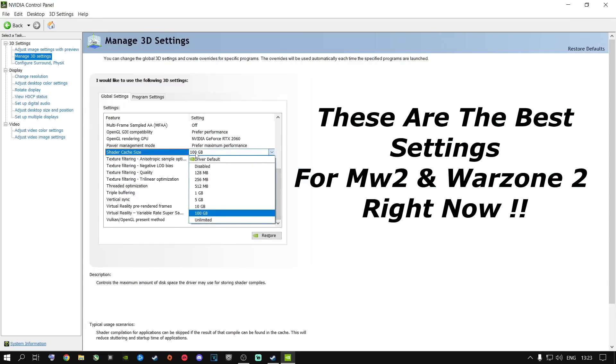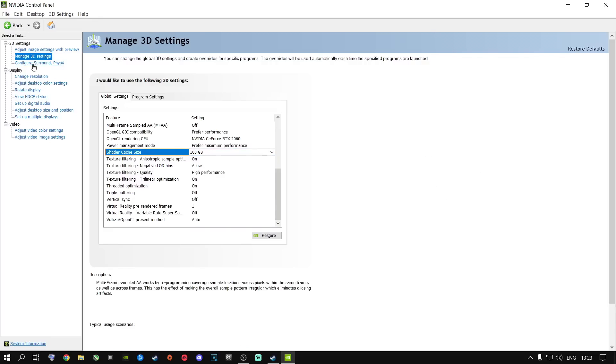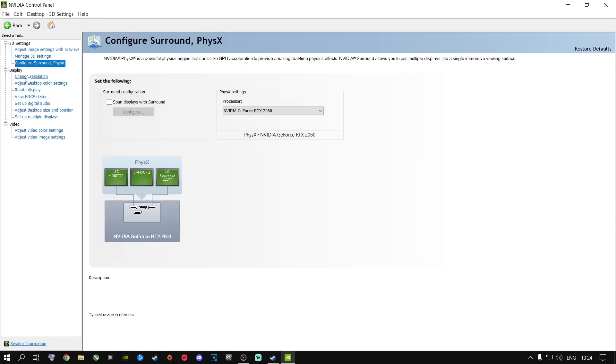This plays a very big role in fixing microstutters. Change the shader cache size to 100 gigabytes — it will be on Default Driver, change it to 100 gigabytes. Once done, apply the settings. Now, something very important: under 'Configure Surround, PhysX,' change this from Auto Select or CPU to your Nvidia dedicated GPU. A lot of people say to use CPU — that's incorrect. The only exception is if you have an APU with a built-in GPU. About 95% of gamers have dedicated graphics cards, so change it to your dedicated GPU and apply.